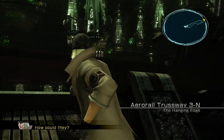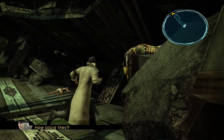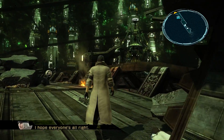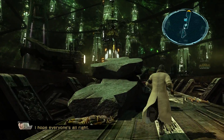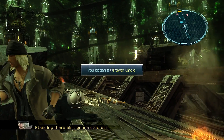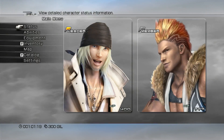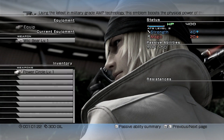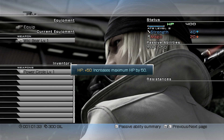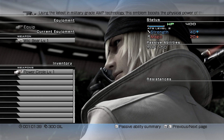How could they? How could they what? Kill everyone? They were gonna do that anyways - didn't you hear Lightning? I guess not. I hope everyone's alright. Grab this. Power circle. Power circle. Power circle - cool, it's a weapon upgrade. Less magic, but eight more strength - that's pretty good. And increases your HP.